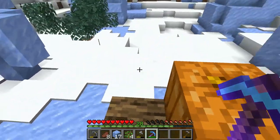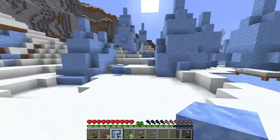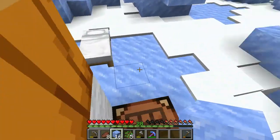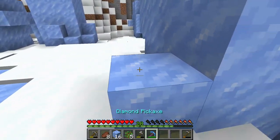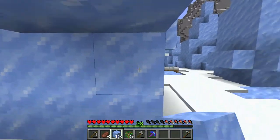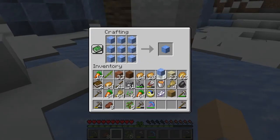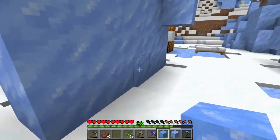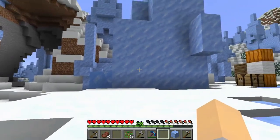I think right here would be perfect for the door. Let's start building up our walls. Remember, we start right here — one, two, three, four, five — and this right here would be our wall. This is going to be our corner, we're going to have a door here. This is a different building material I've never used. Oh wait, I want to use packed ice — actually I'd rather use blue ice.